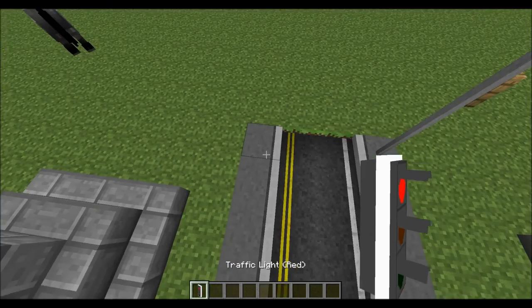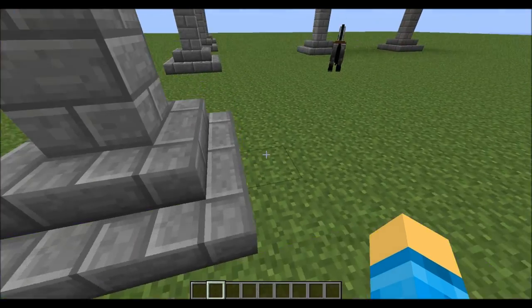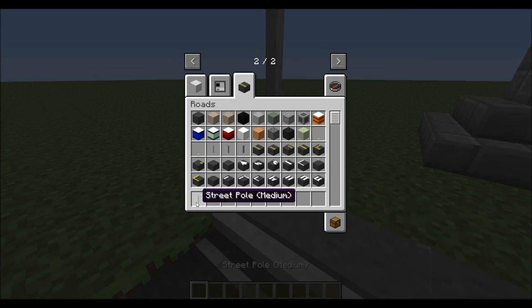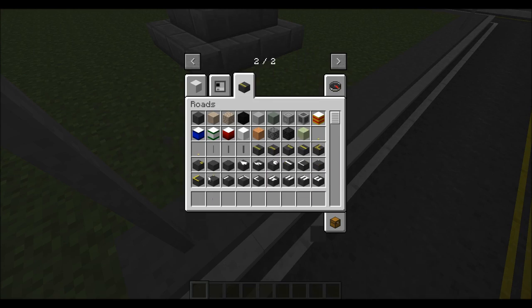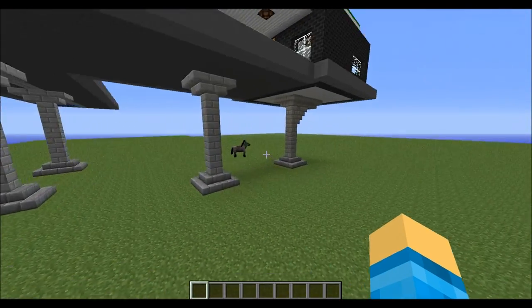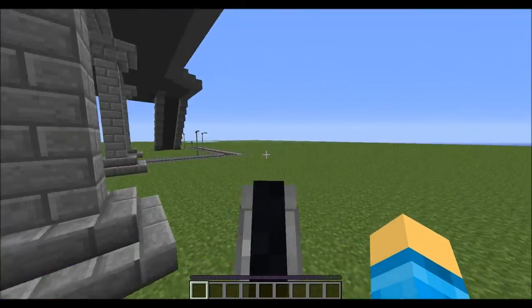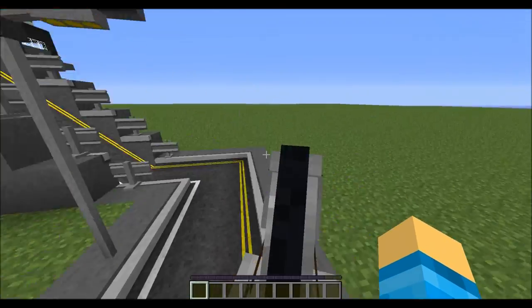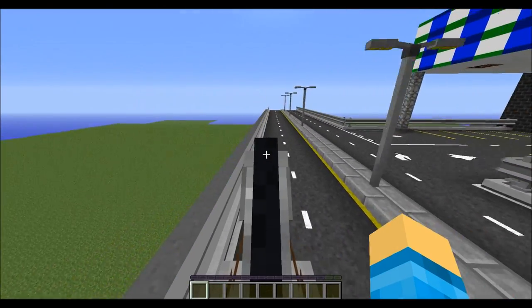There are also traffic lights that I forgot to mention, but they don't seem to work yet — so I'm not really sure what's going on with those. There are also the street poles, which are holding these up. This is a medium — there's also large and small. Large being just a bit wider than that, and small being fairly thin. That's pretty much it for this mod. Very big mod, I do say. Also a very cool mod that I'm so freaking excited to see done.